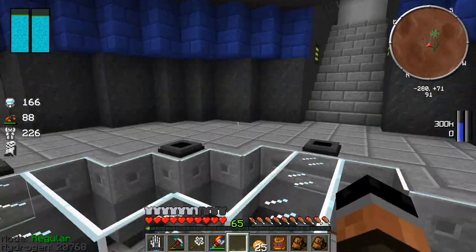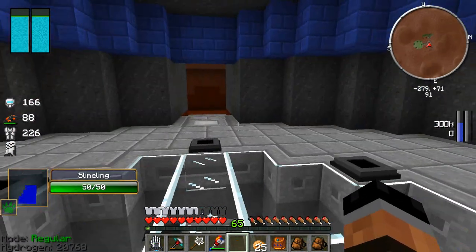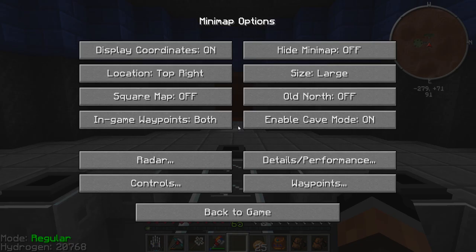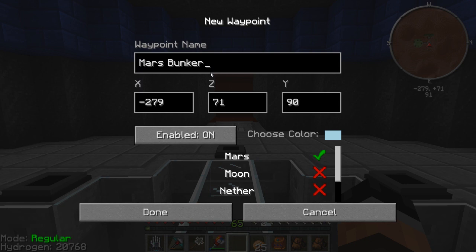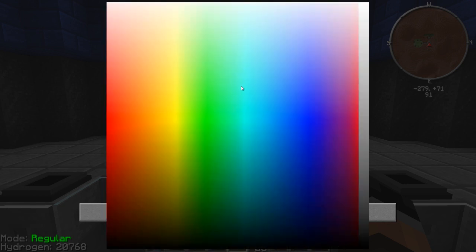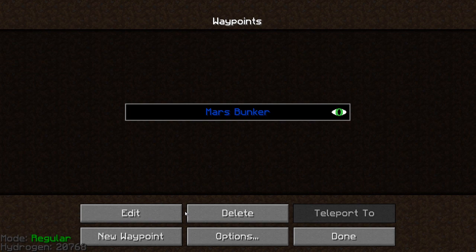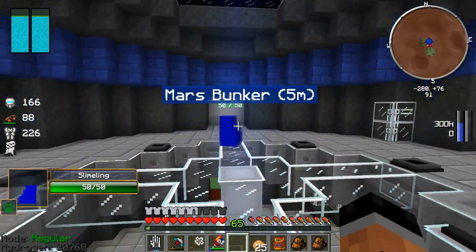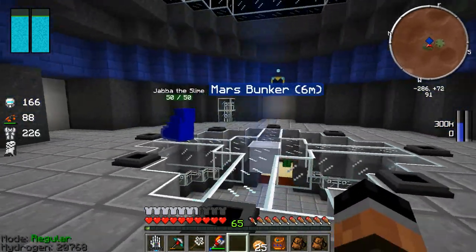I've also been meaning to name my base. I know exactly what I'm going to name it, Jabba. We need to make ourselves a waypoint — if we go out exploring, we'll definitely need one. New waypoint — waypoint name: Mars Bunker. Choose color — right in there, I like that. Done. Back to game. Awesome, and it's blue to match the level — I love it.